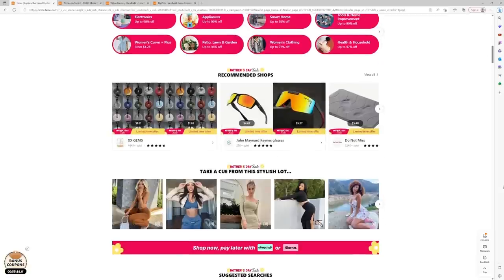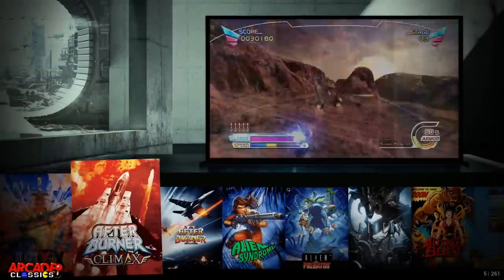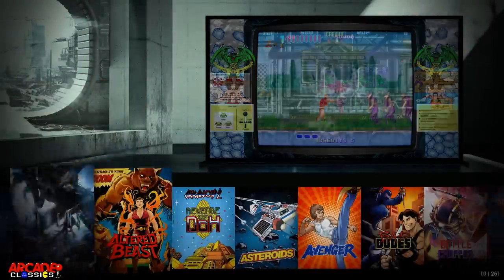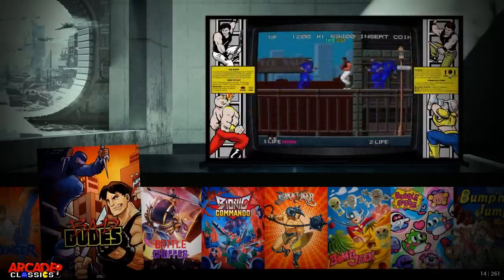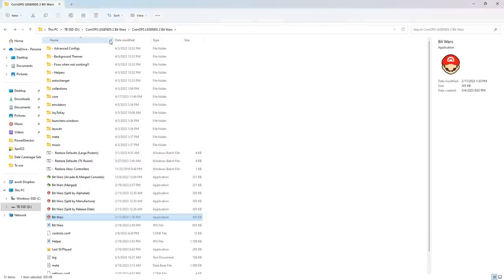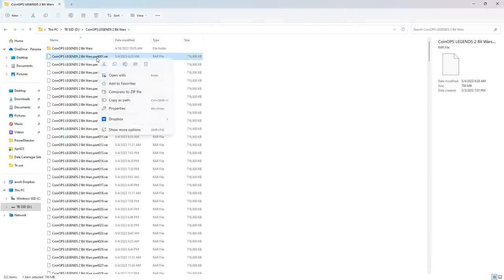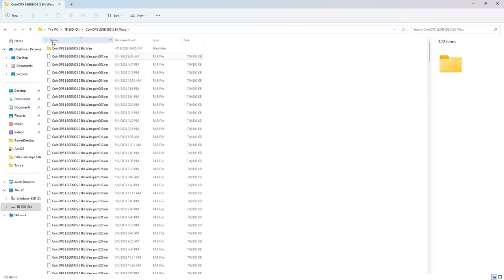On first boot you'll notice it's beautiful. I'm not going to go through every single game — there are 261. If you've ever downloaded a Coin Ops build before you're going to have pretty much the same games, so that's nothing new. What is new is the theme. Let's exit out and as you see here, I've got Coin Ops Legends — I downloaded it, you download all the RAR files, then right-click, go to 'show more,' I have 7-Zip and I just extract it all. It'll leave you with this folder.